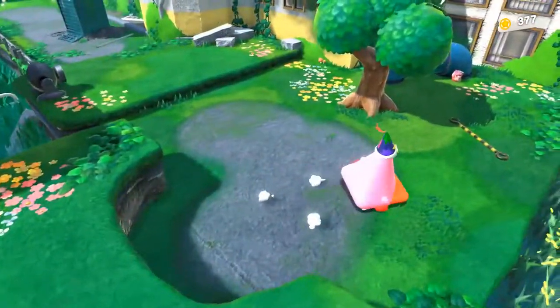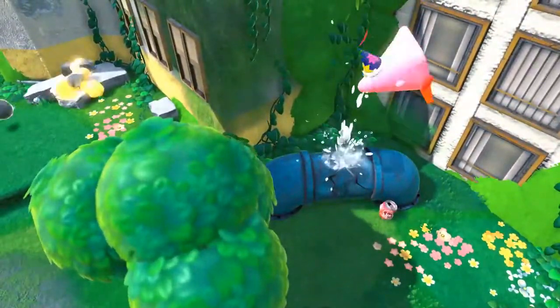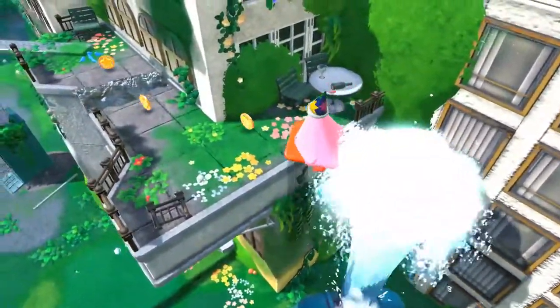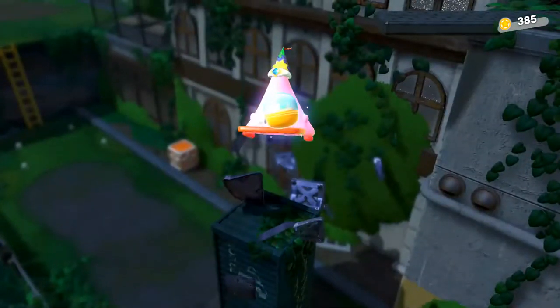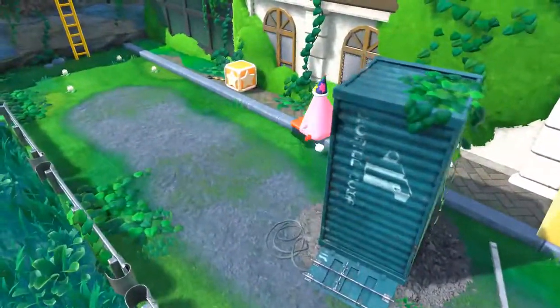Over here we're gonna go past the tree because this is one of our other level missions — break this and ride the water up to the balcony. And as you see, that just popped up: mission completed. Run off this jump, kill all the boxes, and we get another toy, which is fun.